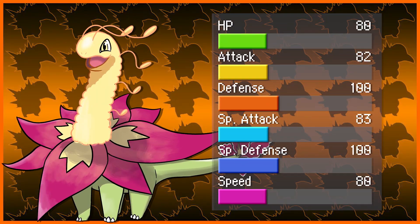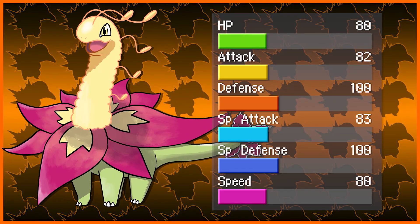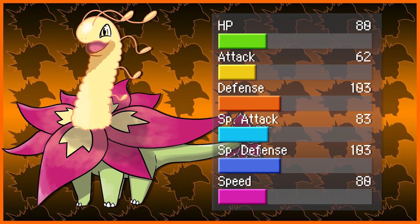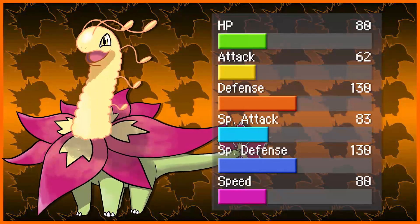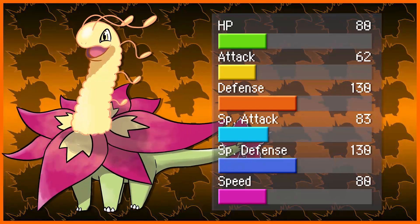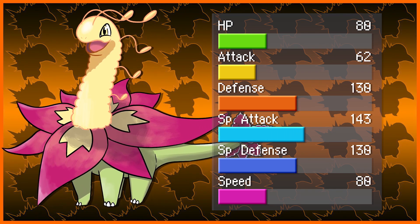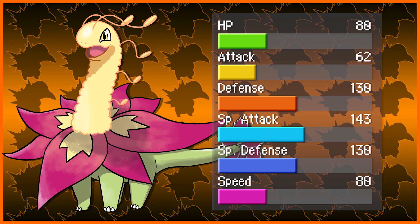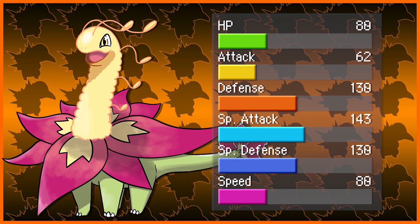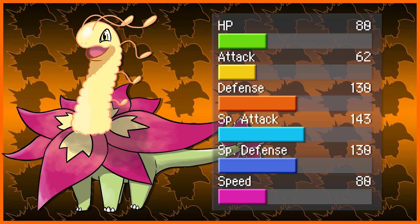The ability will be either Drought or something new, which I'll go over later. We will be leaving the HP alone, since those usually don't get changed at Mega Evolutions. We're taking 20 from the attack, and we're going to go up 30 on each of the defenses, making those go up from 100 all the way up to 130, and then we're going to boost the special attack all the way up 60 points to 143, maintaining the 80 speed. I think making Meganium a special sweeper can be something nice. While not gaining any speed may be troublesome, I was thinking it could use a new ability similar to Calyrex Rider Pokémon's ability, but without the attack boost.